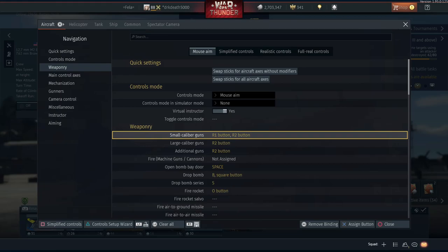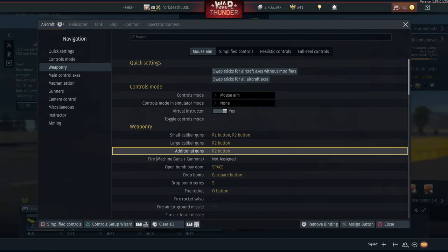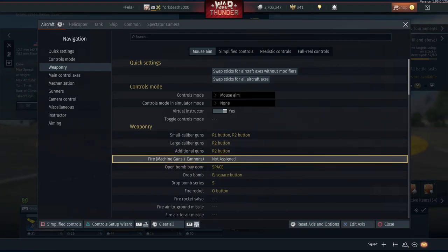But I feel I need to mention this - I've done a fair bit of testing recently and I personally feel the default R2 axis for guns is adding some delay, particularly when trying to fire machine guns with a light press and then moving to the full press for cannons. I'm convinced there is some delay there and it's cost me a fair few kills. My recommendation is just to run cannons and machine guns on separate buttons and get rid of the axis - it's nothing but trouble in my opinion.